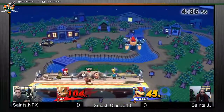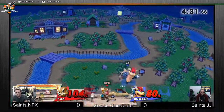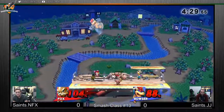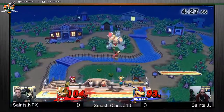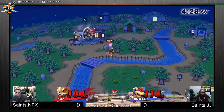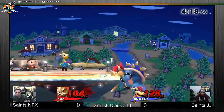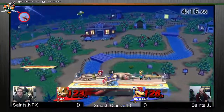What is that back air pressure? He back aired his shield into an up tilt? Fox is broken. Fox can just up tilt, and if you air dodge it doesn't even matter, because he'll just land and up tilt again. And that should be the stock.